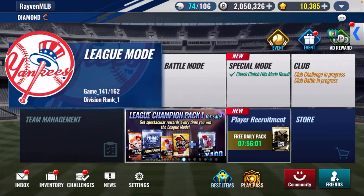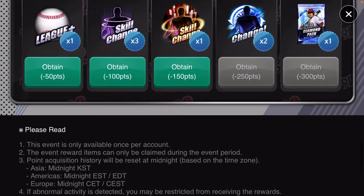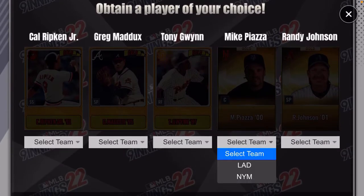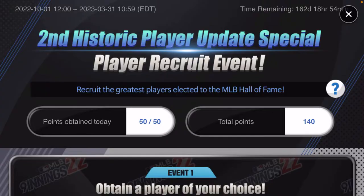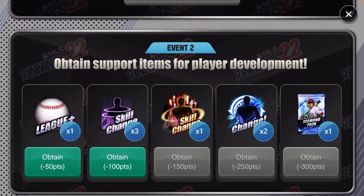I've still been holding on to my legend player points. I picked up the diamond pack and the skill change. I have enough to buy one player — last video I got Randy Johnson, and I've decided to go with Mike Piazza on the Mets. So there we go — gold Mike Piazza on the Mets. I don't really need a catcher but that's fine. I still have 140 points left; I just need 10 more for the gold skill change so I'll wait for that.